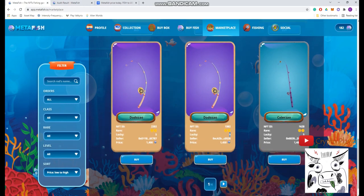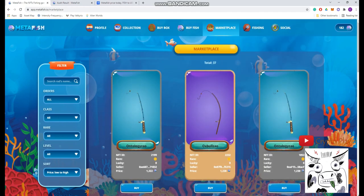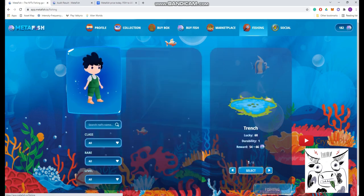If you have a one-star rod, your luck is zero. With a two-star rod, your luck is five — meaning five percent more chances to catch fish when fishing. This luck stat is important. I would recommend putting more than 1,100 Fish tokens into this game if you want to invest, because you will also have to repair your rod over time.